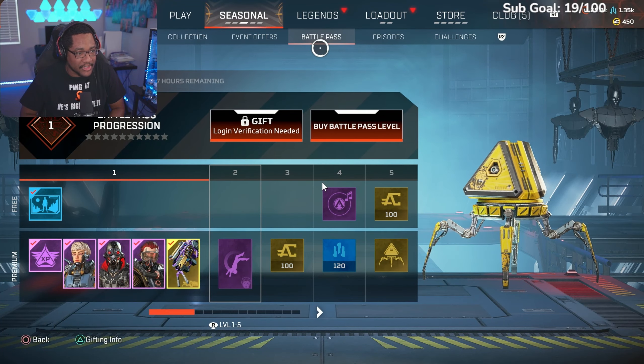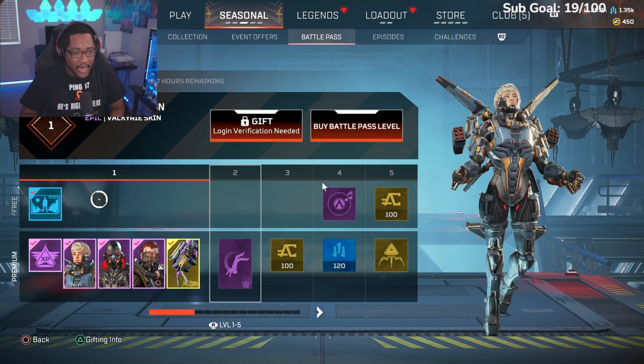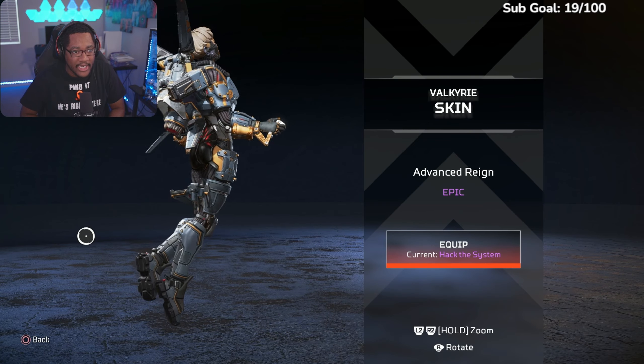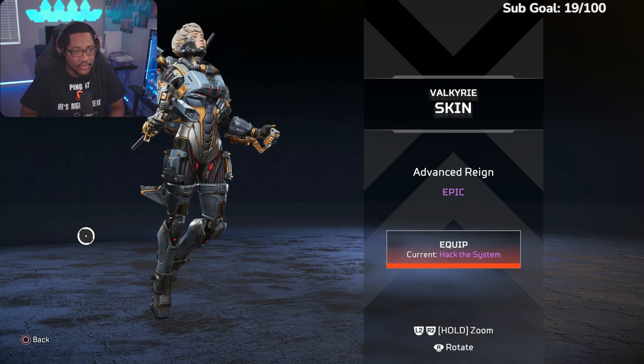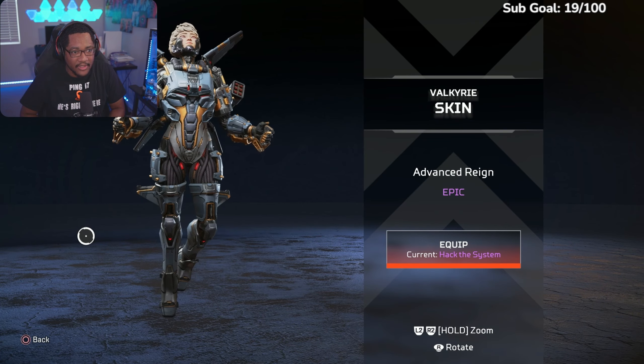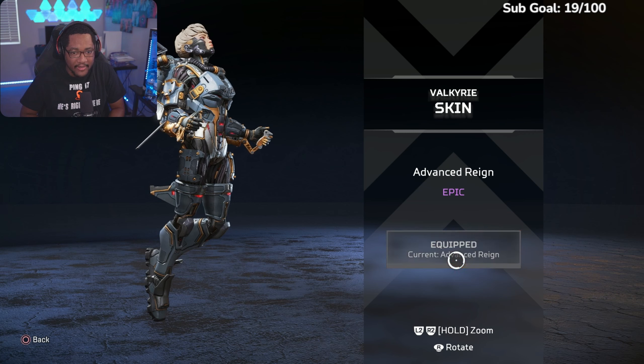Starting off, it's 110 tiers right off the bat. What they give you is an XP bonus and this Valkyrie skin — Advanced Rain — which actually looks really good, shout out to Valkyrie. Do people still main Valkyrie with the evac towers? I don't use her as much because of that.